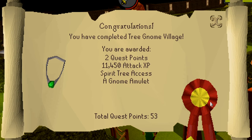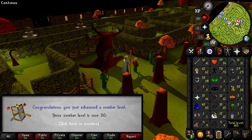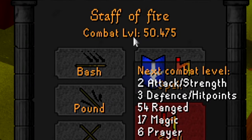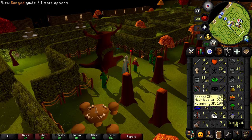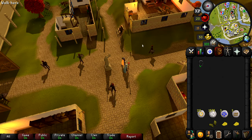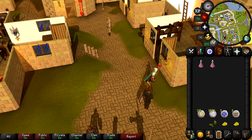Tree Gnome Village has been completed, awarding us two quest points, 11,450 attack XP, a gnome amulet, and the ability to use spirit trees. It brought our attack up to level 41, which is very nice, and our combat level up to 50, which is absolutely beautiful. If we want to get to combat level 51 through range training, we'd need 54 range levels — which is crazy. We're eventually going to train range someday, just not this day.